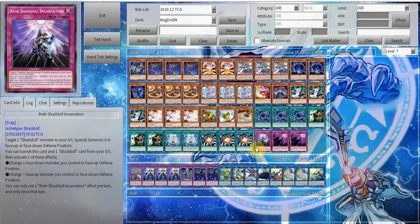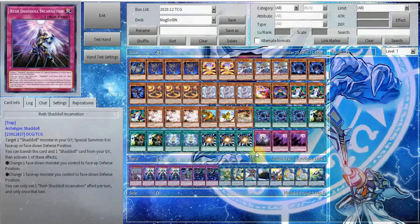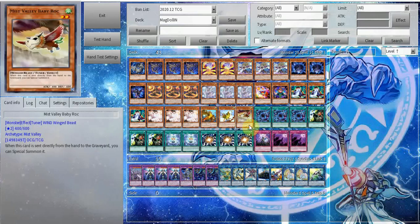Shaddoll Incarnation is a garnet unfortunately, but you're usually running it in Shaddoll decks anyway, and its on-field effect isn't that bad either — it's able to recur your Ariel if they out-Winda it, it just recurs it. For bricks we run Avion, Thunderbird, and Baby Rock. It's funny that I'm actually running three Mist Valleys in this deck instead of two.